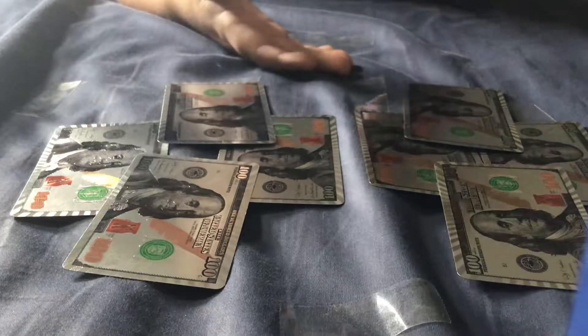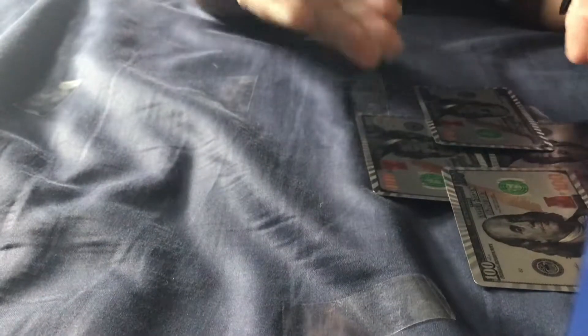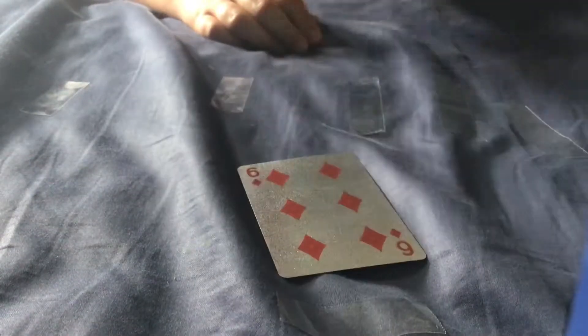Now he says choose what — choose one pile. He chooses that one. Keep that one. You have to keep the card's pile no matter what. Then you say choose two cards; he chooses these two, keep those two. Then choose one card; he chooses this card. Now you flip this card over — and that's the 6 of diamonds. There you go.